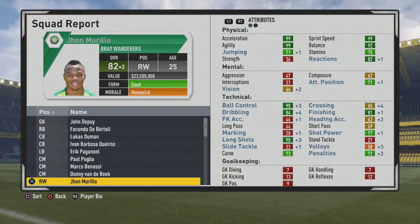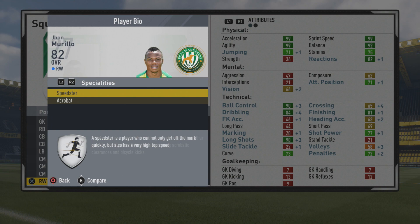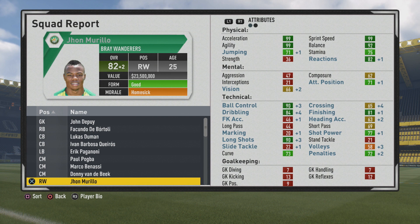Looking at the player information again: five foot seven, right-footed, high/medium work rates, three-star weak foot and three-star skills. He already had the Speedster and Acrobat specialties from the start and didn't pick up any others unfortunately. Still a very solid player. His position ratings are: 78 as a striker, 83 as a winger — his true rating — 82 as a center forward, 80 as a CAM, and 78 as a right/left mid. The 80 as a CAM is quite surprising considering his passing is quite poor, but dribbling likely has a big effect on that overall rating.